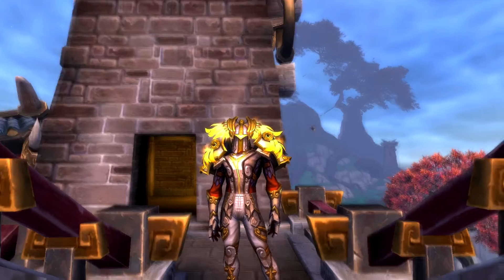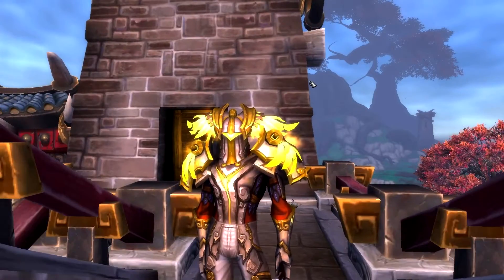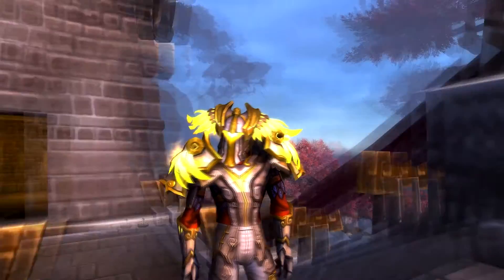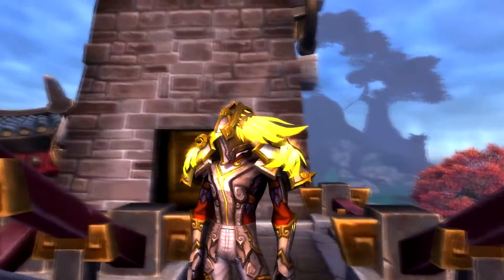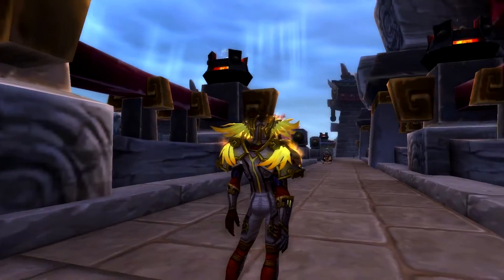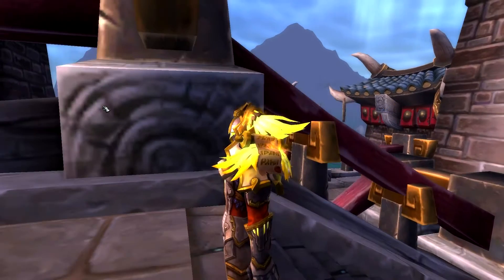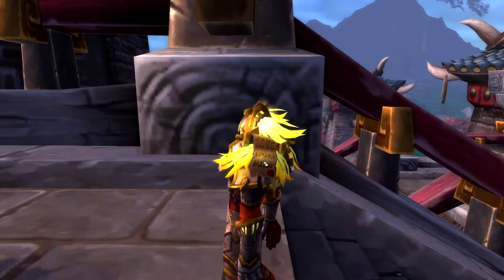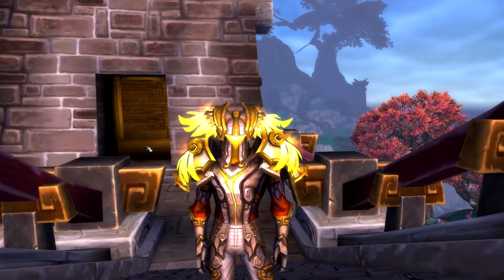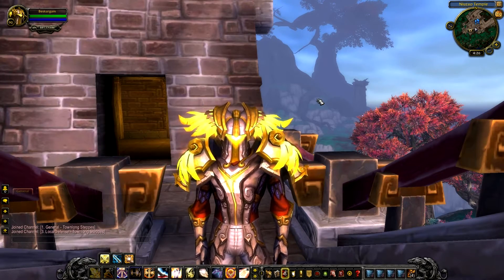Here we have the Paladin set. I don't know what it is with feathers, but they keep putting them on the Paladin stuff. This one kinda looks like a clone trooper and Big Bird had a baby, and this is what it looks like. It is impressive, I'll say that. It's got like little signed scrolls on the side here. That's pretty cool. This one is called Wing Triumph. Let's move on to the next one.